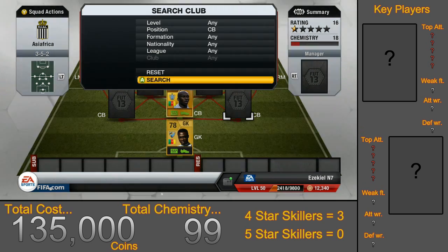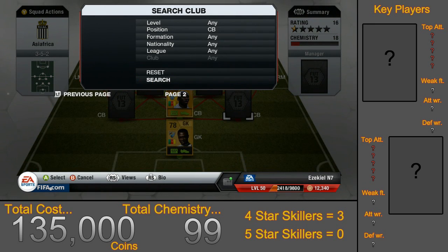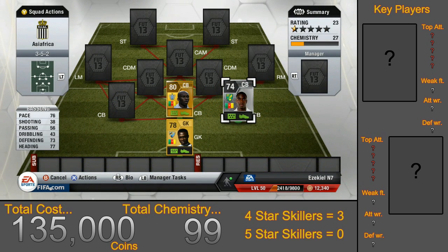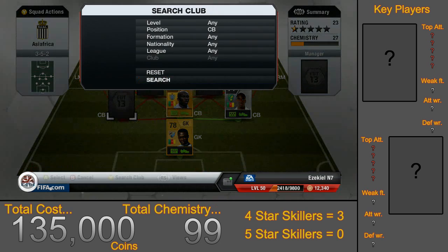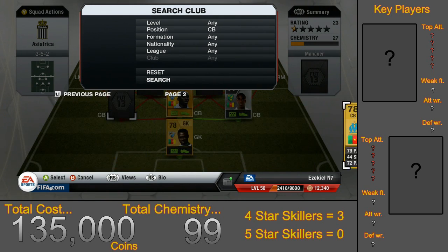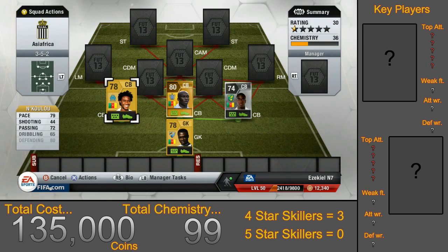Moving over to the right centre back, we have Basong for roughly 33,000 coins. He has pretty similar stats, except he is silver, although you wouldn't really realise he is silver when using him online. Moving over to the centre back on the left side, we have N'Kalu — another great centre back with a fair bit of pace and strength for only 600 coins. He has high interceptions and is a generally well-balanced player.